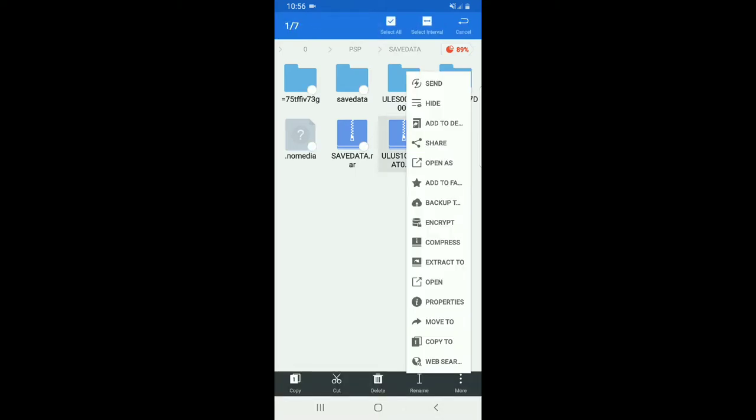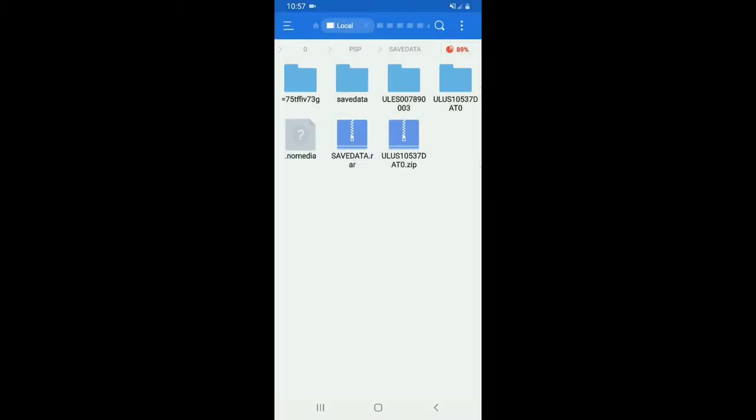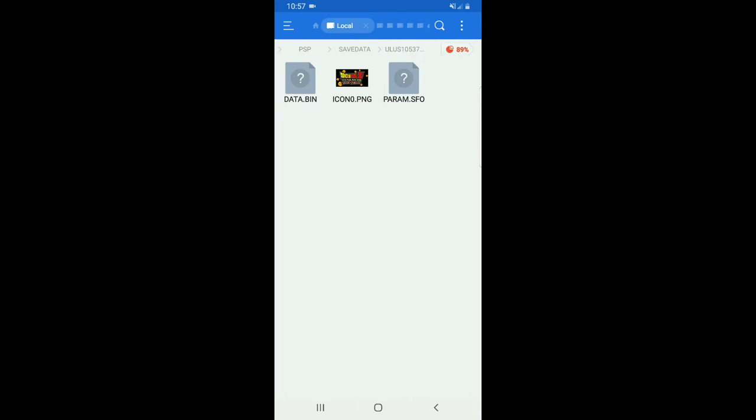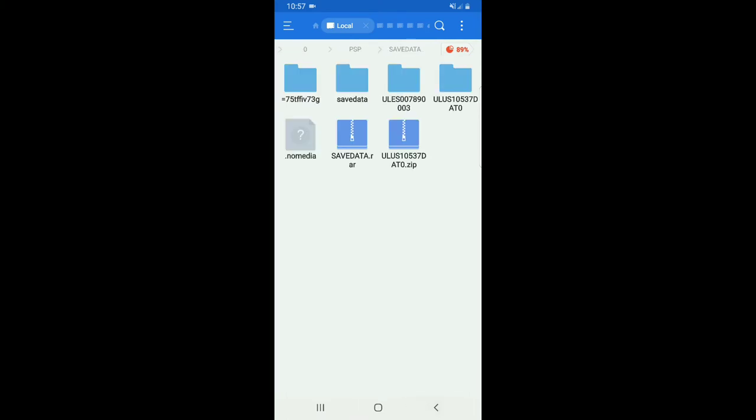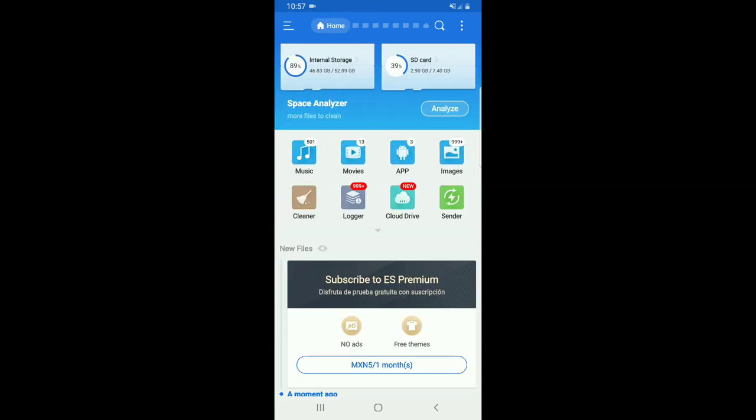Lo que van a hacer es descomprimirla, nomás descomprimir, extraer. Y la van a poner así. Como ya lo tengo sobre este, ya está extraído, pues nomás le doy skip. Y se genera esta carpeta que está aquí, esta es la carpeta donde tengo todos los personajes. Está súper sencillo: solo extraer y pegar, nomás lo único que tenemos que hacer.